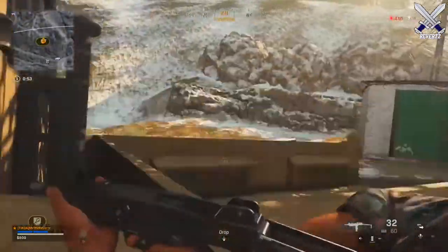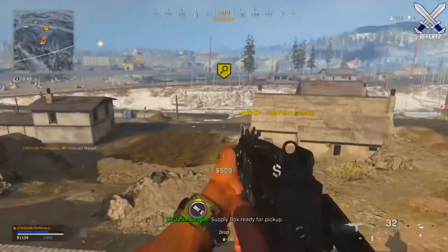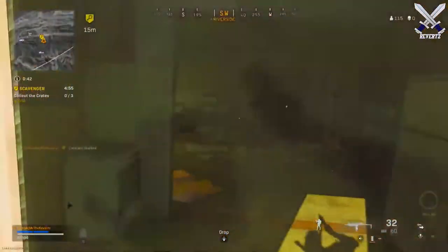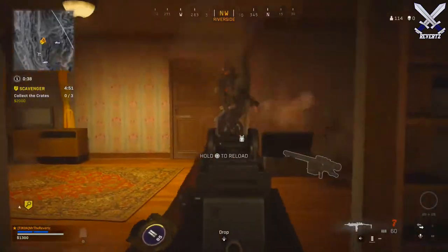What is up guys, Mr.TheReverts here and today I'm going to be talking to you guys about the new item for Warzone called the Armor Satchel, which is definitely very useful for your team as you get towards the later end of the game. The Armor Satchel is going to increase your holding capacity for the plates to 8 instead of 5.